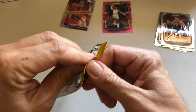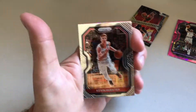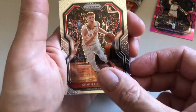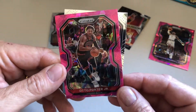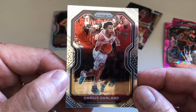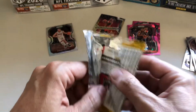This is going to be a little longer than most of my videos, but that's all right because it is a cool opening. We got Donovan Mitchell and Kevin Herter. We got our first Silver Prism of Goran Dragic — nice. And a pink one, Otto Porter Jr., and Darius Garland. Nothing really special yet, but who knows.